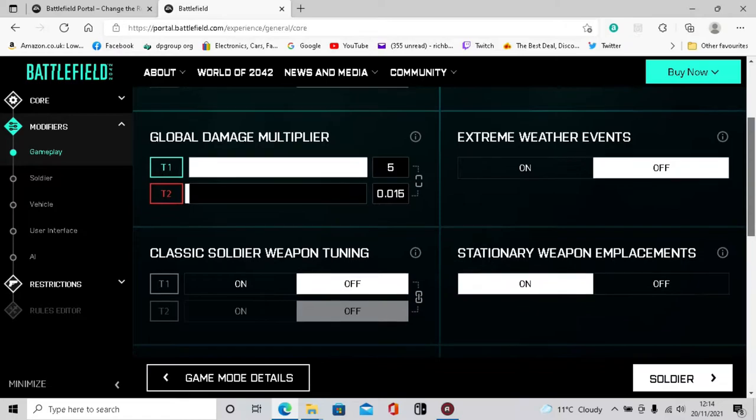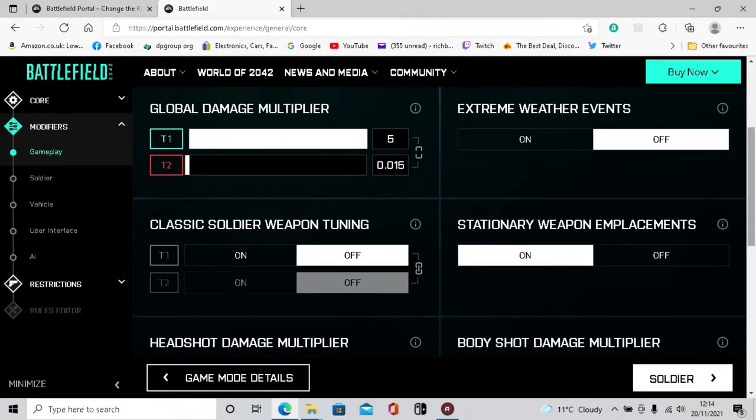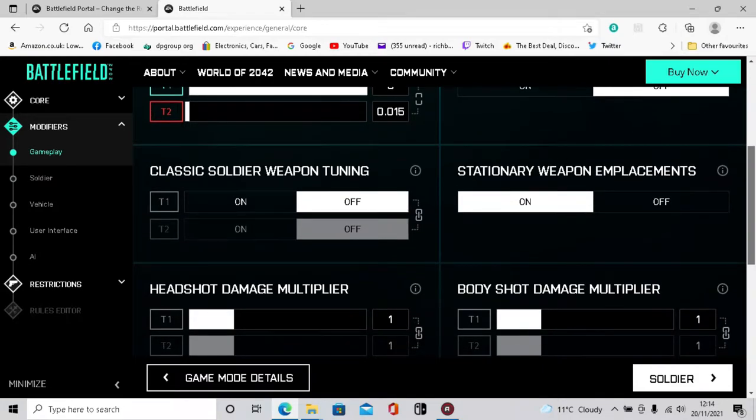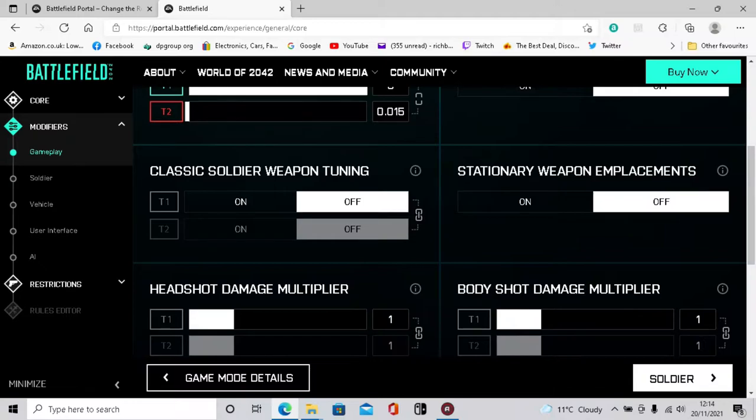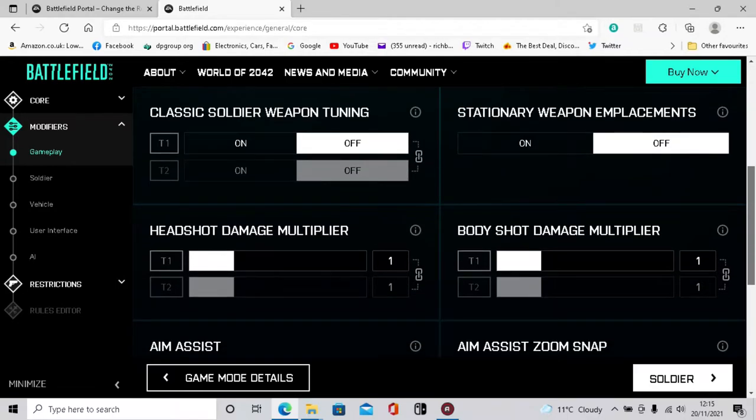We'll turn the weather off. This is all whatever you want really - you create it how you want. If you're going for a certain achievement you'll mash it out how you need to. There's a lot of sections to this. Stations - we'll turn them off because if you're in a chopper you don't want enemy shooting anti-aircraft emplacements at you. Since we're going for the aerial destroyer achievement, we don't want to be shot down.